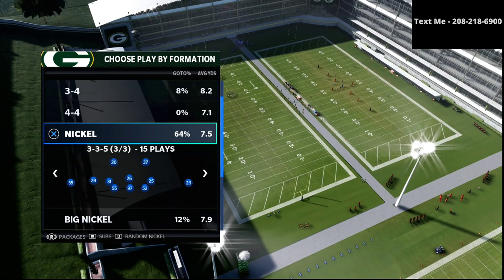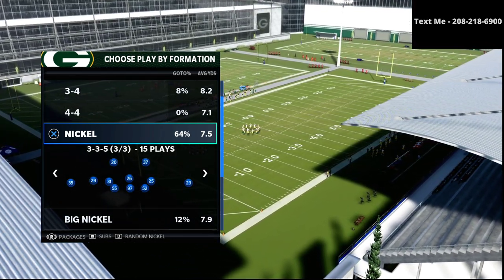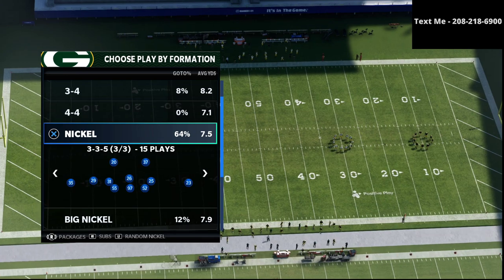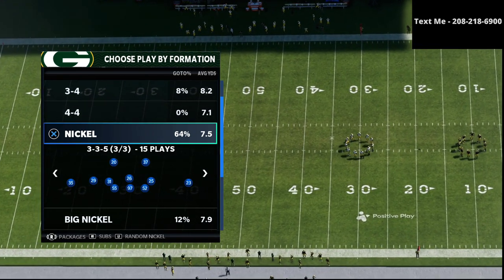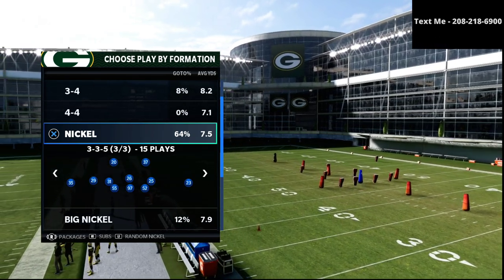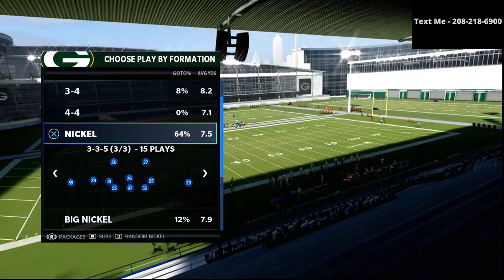We're going to share with you a very good blitz that you can utilize — it's very fast to set up and very effective. If you want to learn the entire defensive guide that I actually run myself, it's the nickel 3-3-5, the nickel 3-3-5 wide, and the nickel normal. Those three are my primary defensive packages, and if you want my entire defensive guide, I'll leave a link in the description.